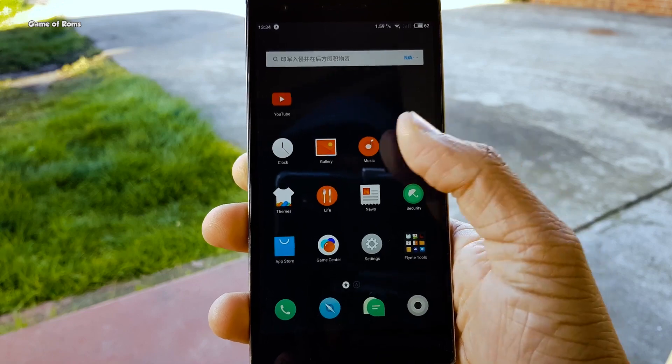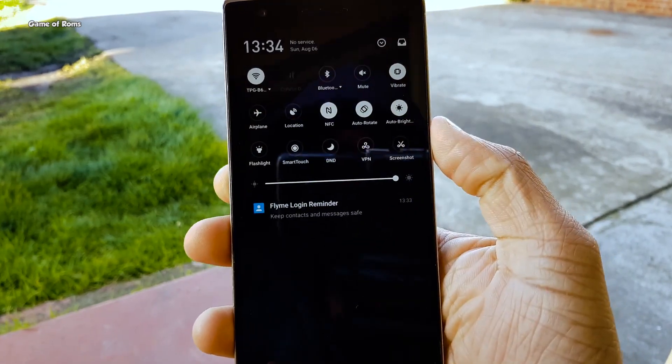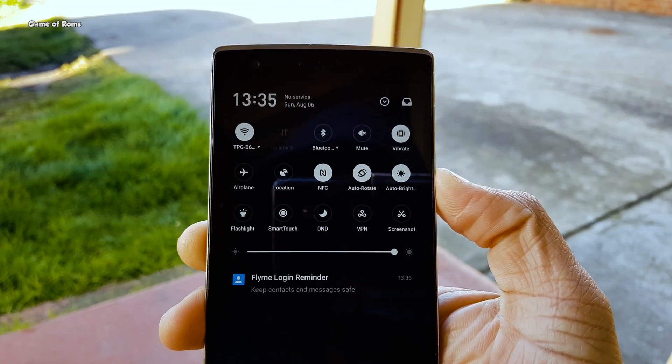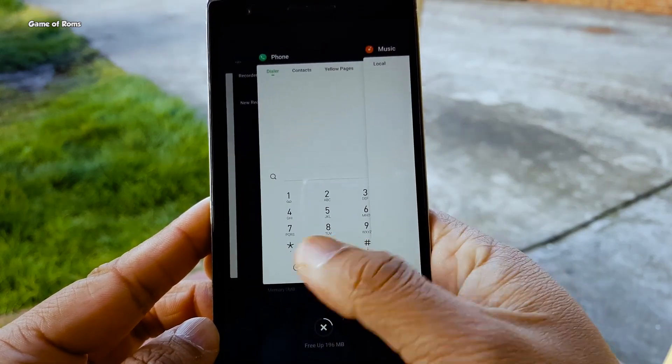Obviously you will find some Chinese tags here and there, but apart from that it's a really outstanding operating system, and you can sideload the Play Store and have all the Google services and Google apps on this OS. The new recent menu is outstanding — all applications can be browsed horizontally.